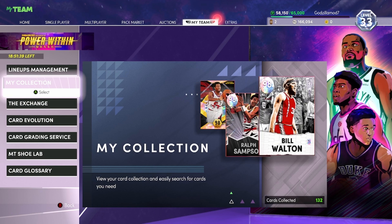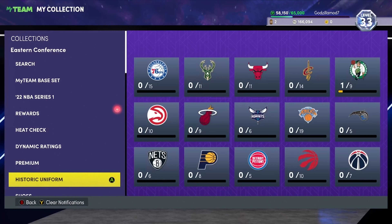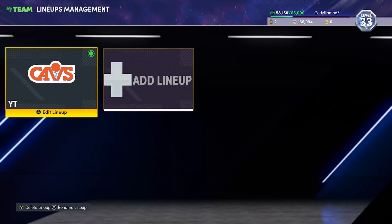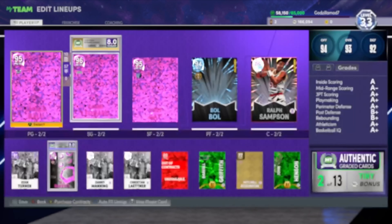The first thing you guys want to do before Season Six comes out is empty out everything in your collection. You want to sell everything that's in your collection — any shoes, any players — just go through and see what you have in there and go ahead and sell it.